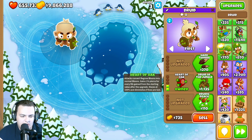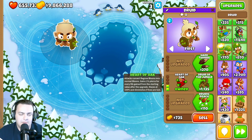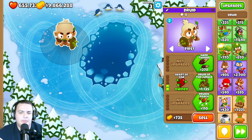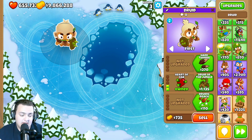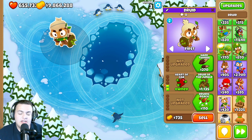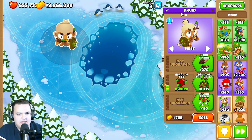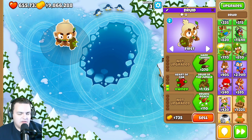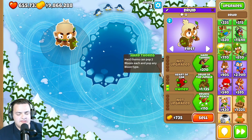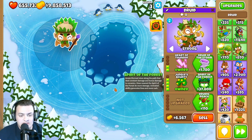For the druid, the Heart of Oak gains 1% pierce for every life gained from the starting value after the upgrade — up to a 100% increase total. It also diminishes if lives are lost. The Heart of Oak pierce can apply to cross-path, but will not affect Heart of Thunder.